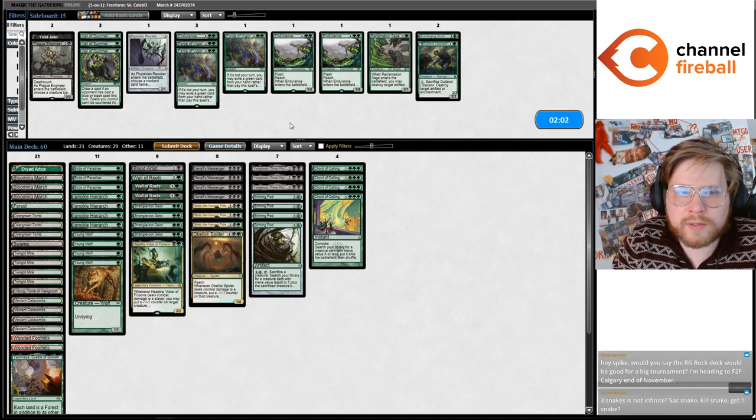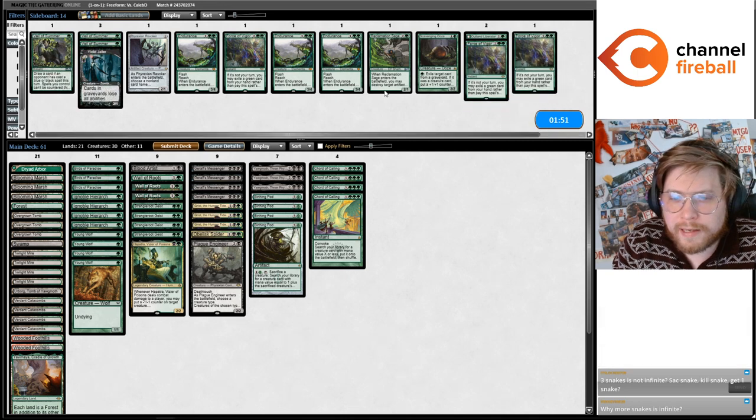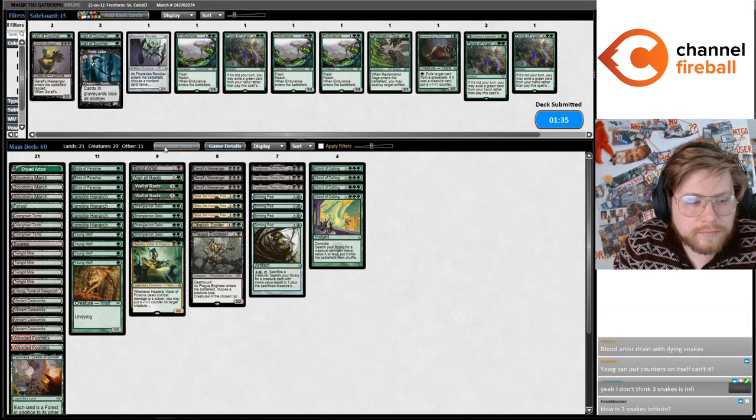Okay, we're playing against Elementals. Let me sideboard real quick. I want the Plague Engineer of course. I guess that's probably it. I might cut the fourth Messenger. I don't think I want Veil.